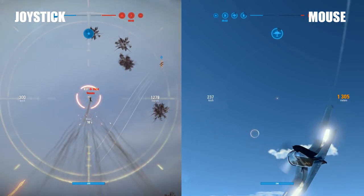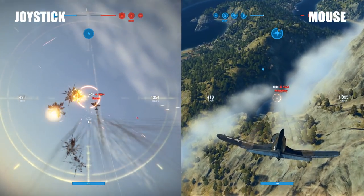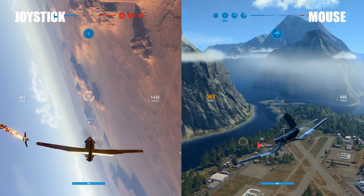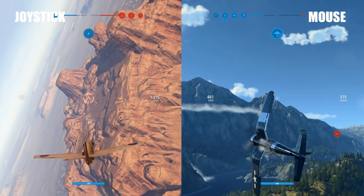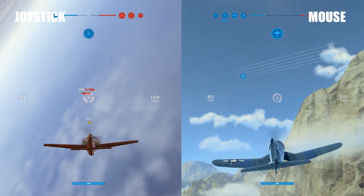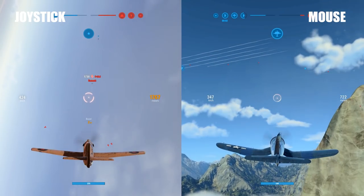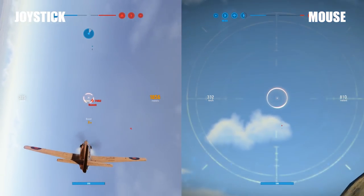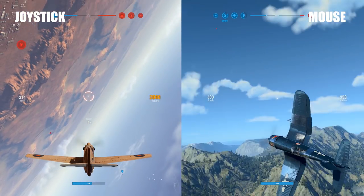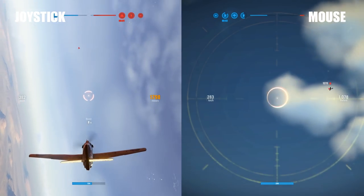The mouse is just so much easier for aligning targets and firing, and that's what you want to do. Yes, with the joystick I feel like I can fly and maneuver better — it feels a little clunky with the mouse — but no matter which way you turn, with the mouse your plane's going to right itself. This game was built for the mouse. It's a flight arcade, not a simulator, and the mouse is the way to go. My recommendation: mouse, 100%, because it's so much better for aiming and shooting at your targets.